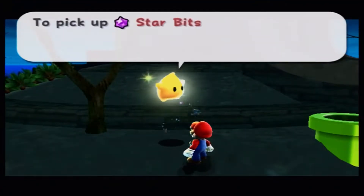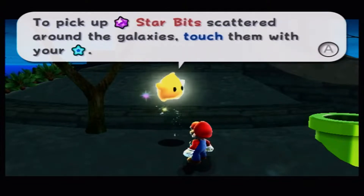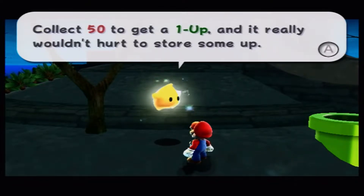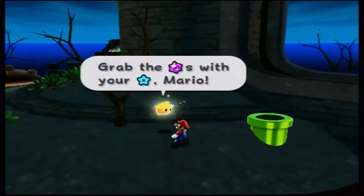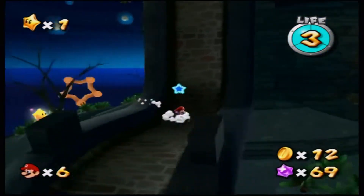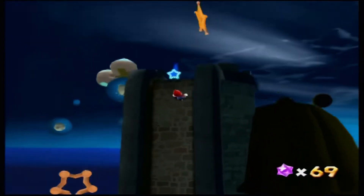Let's see what this little guy has to say. To pick up star bits scattered across the galaxies, touch them with your star cursor. Collect 50 to get a one-up, and it really wouldn't hurt to store some up now. Point your remote at the screen and collect as many star bits as you can. Grab the star bits with your star cursor, Mario.